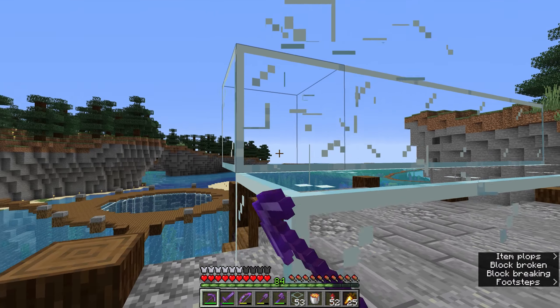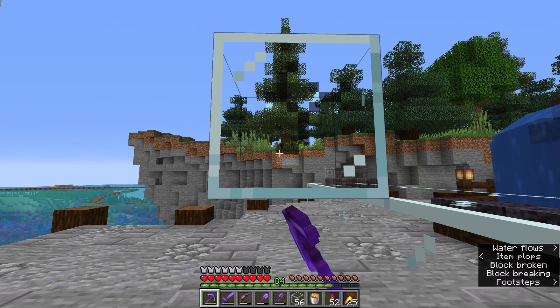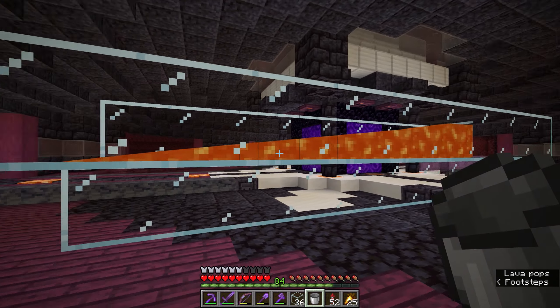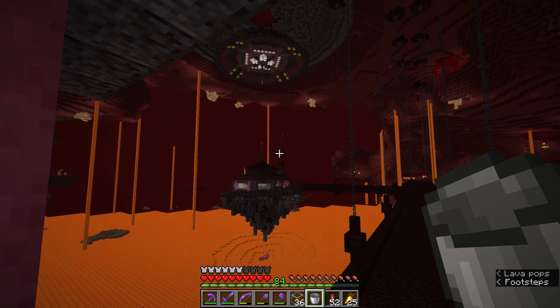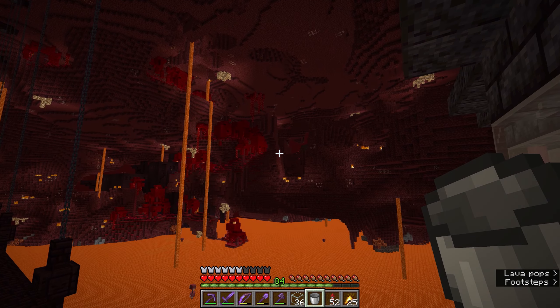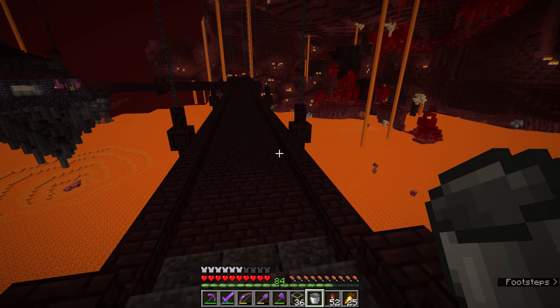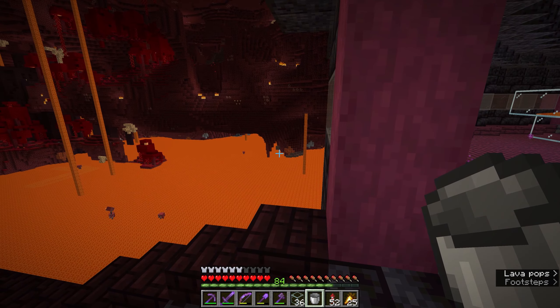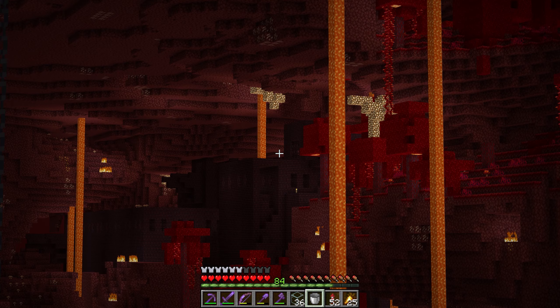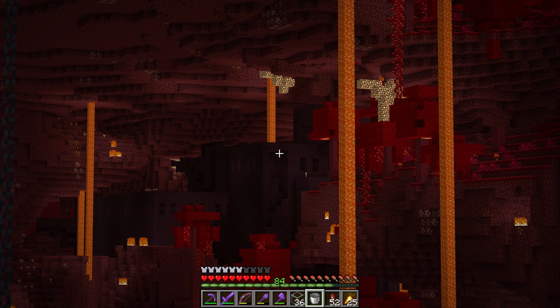But if we pop over to the nether, you'll be able to see that it does in fact flow eight blocks — the same distance as water does in the overworld. During the nether update for 1.16, which introduced all the new biomes, they made it so that lava pushes mobs much the same way that water does. And we're going to use that mechanic over with the blazes over there.